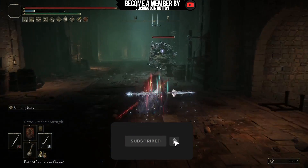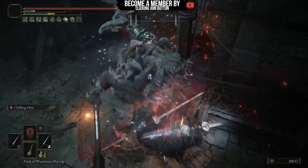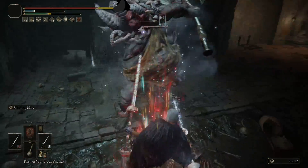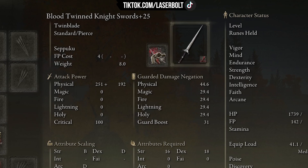We're going to take advantage of blood and frost at the same time, dealing blood and frost right from the first hit on any foe. To do this, we're going to have a passive effect of blood loss buildup of 139.